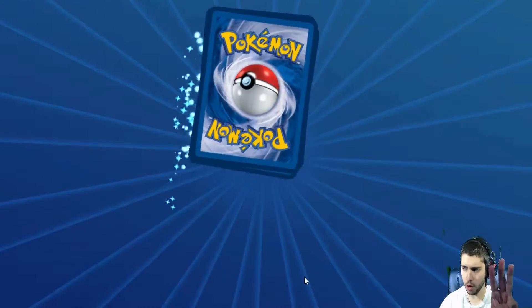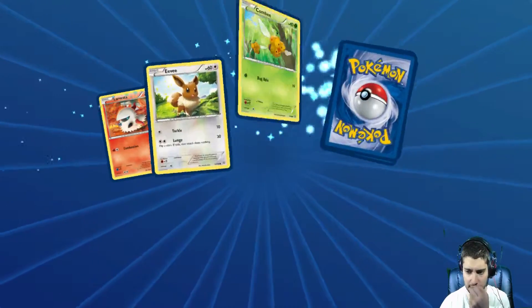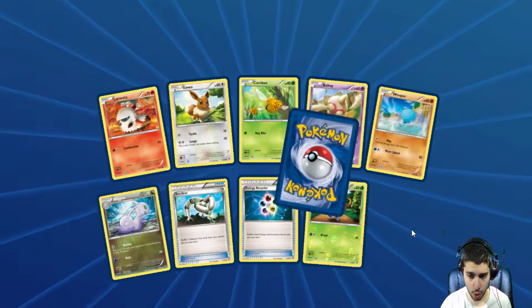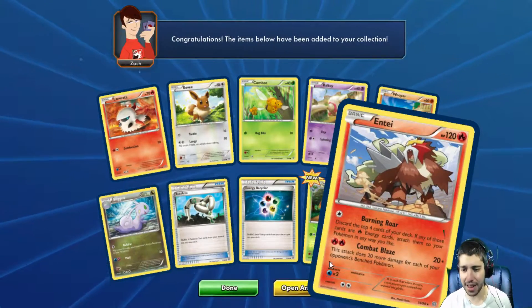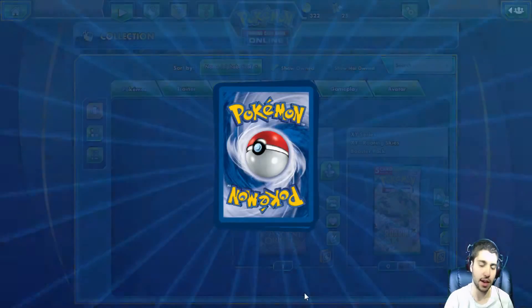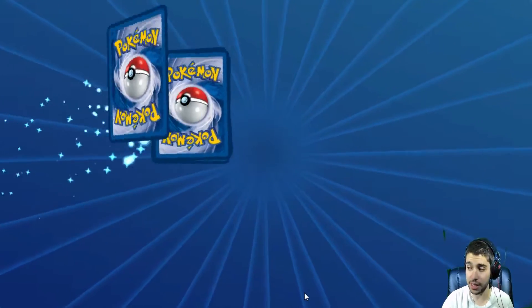Pack number three, no awesome cards yet, let's see what we get. Nothing new in terms of any of them. Oh, we do get a Gloom, that is new, and an Entei, which is new as well, which is awesome. I do love that Entei — one of my favourite cards from the set.